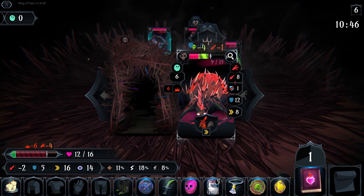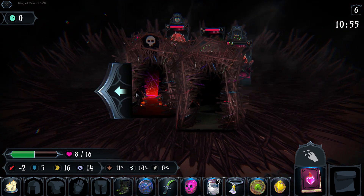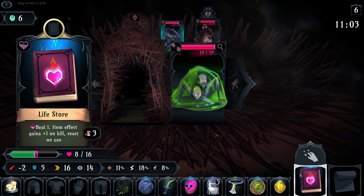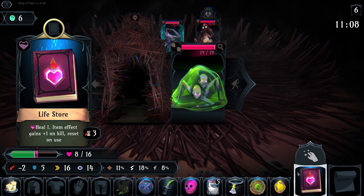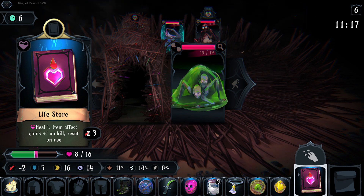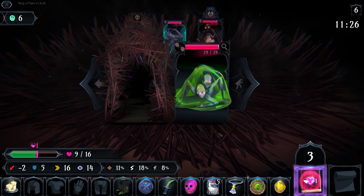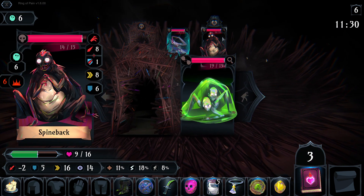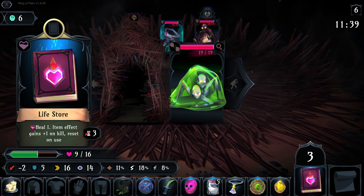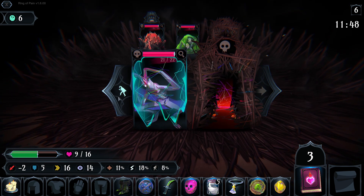Nullify range attacks — I'm cool with that. Now we actually have some poison so we might be able to kill some things here. He will not die yet but we can attack first — oh wait, never mind, forgot how poison works. Item effect gains plus one on kill — that's definitely not working. I'm not crazy. I'm assuming it's talking about this item — Life Store should gain plus one on kill reset on use, but it's only going to put me up to nine. Looks like that needs to be ironed out, but it's not the end of the world.